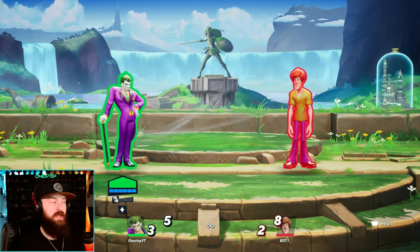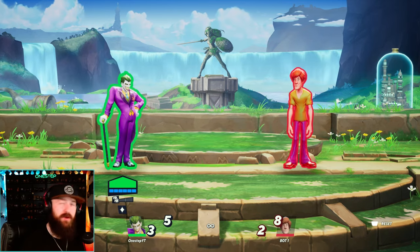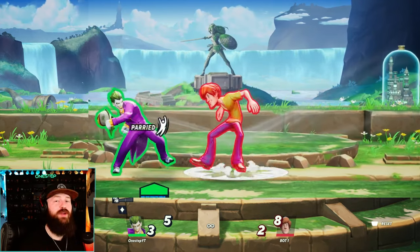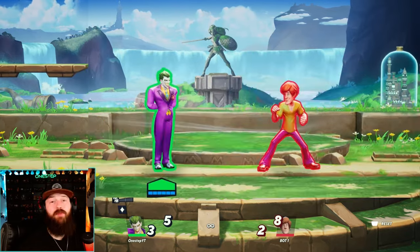How do we do that? You have to dodge — that's whatever button you have dodge mapped to. Neutral dodge. You do those dodges at a very specific time right before your opponent's going to hit you, and that'll create a parry. The parry will then stun your opponent, giving you your turn back, and you can punish however you want to.